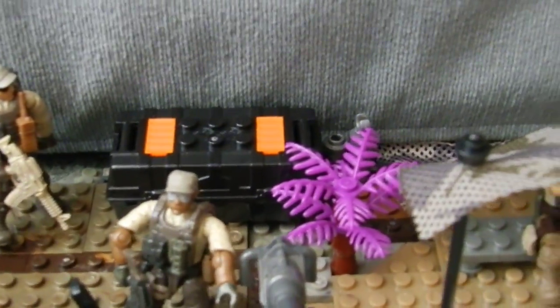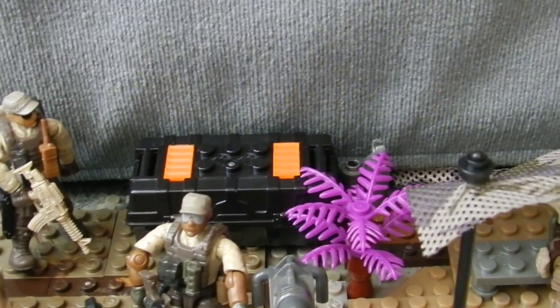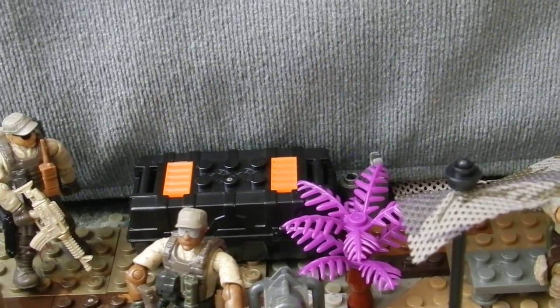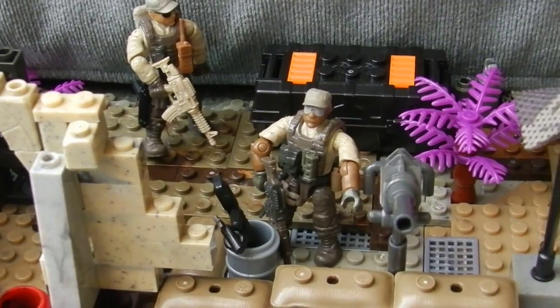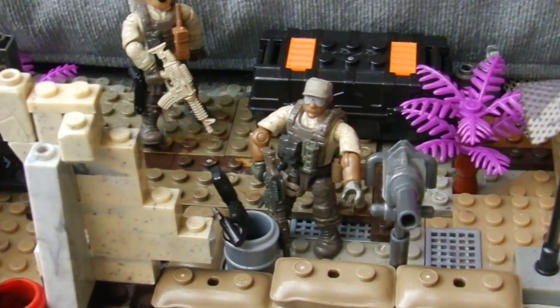Moving in, we have some purple ferns. These are from the Fire Team Crimson Halo set, and this is actually set on an alien world, so I've kind of added them in to give it a bit more flavour. We have a care package and a crate with some random Halo weapons in it, because I've not got many spare COD weapons at the moment.